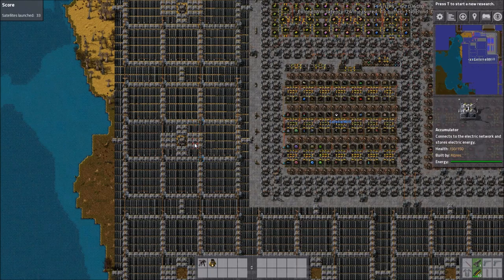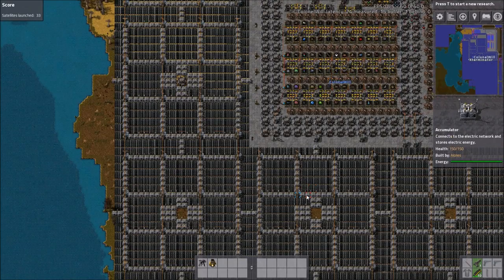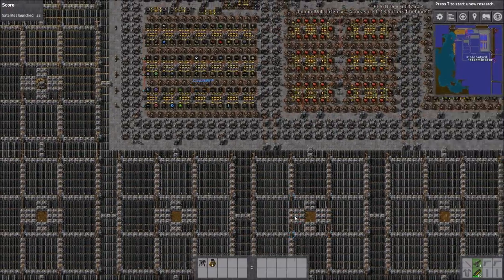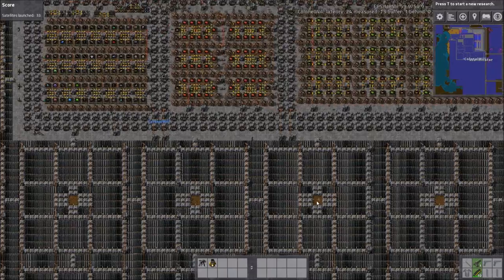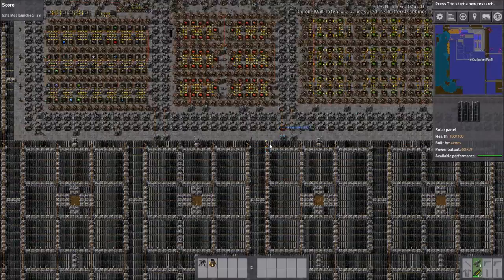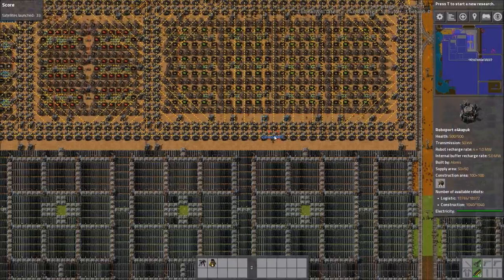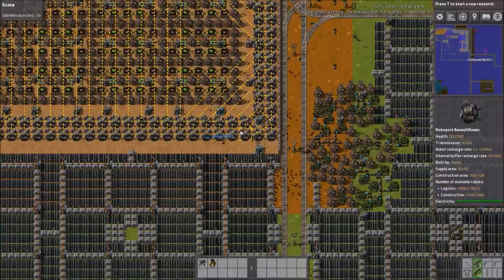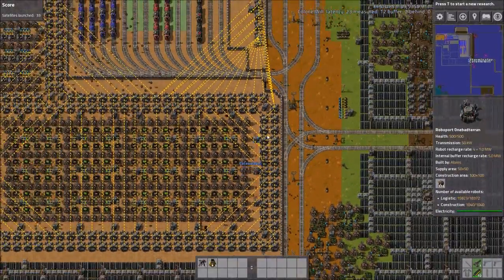This looks like a Zuri design, I think. Yes, it is. He's taken roboports out of a lot of these, which is fine — they're already built and you don't really need them at that point. If you do remove them, you could put four more accumulators in the corners. I think it's way overkill on the roboports. This is the type of thing we did with SpaceX, but we realized that was not the best way to actually do it.